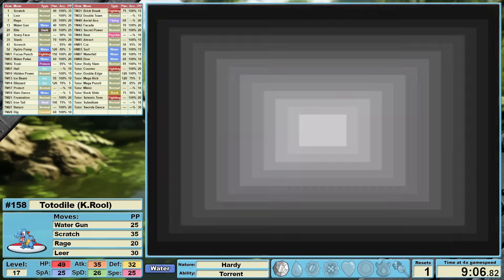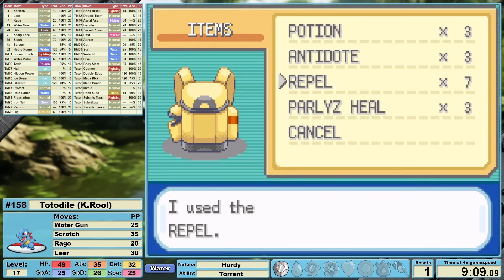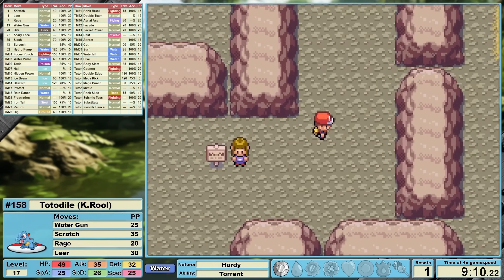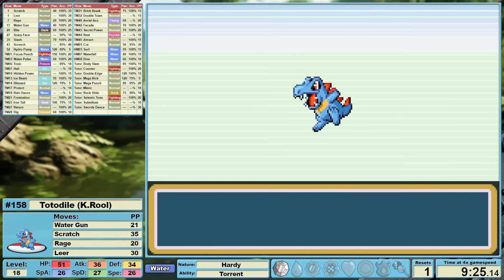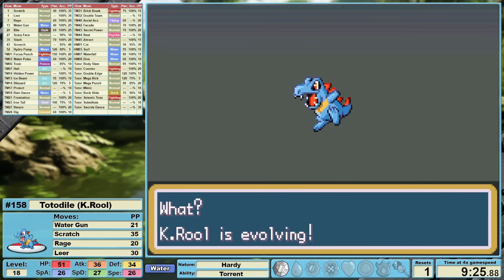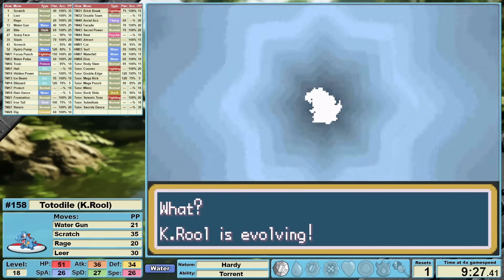That plan for Cerulean isn't really a plan so much as it is seeing Bite at level 21 on our learn set. I'm hoping that gives us enough of an advantage against Rival 2's Bulbasaur. Near the start of the cave, we level up to 18, evolving into our second form, Croconaw. G'day mate.